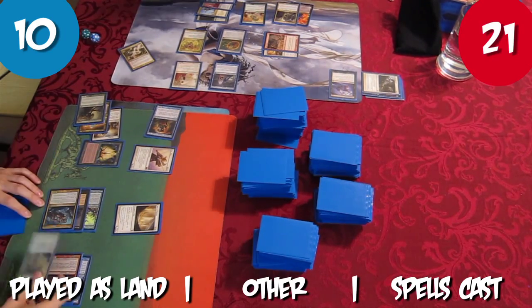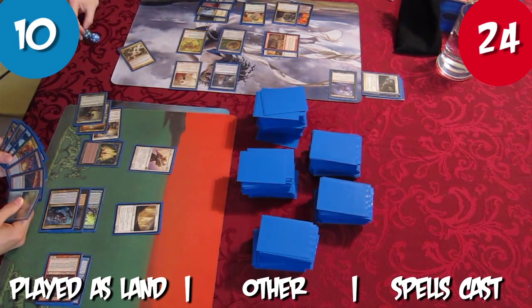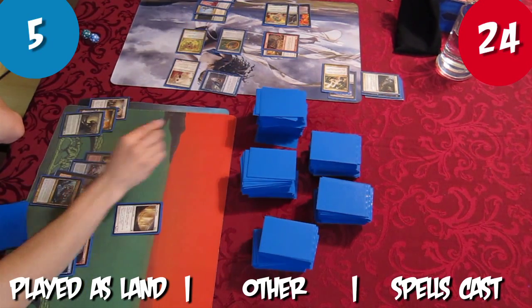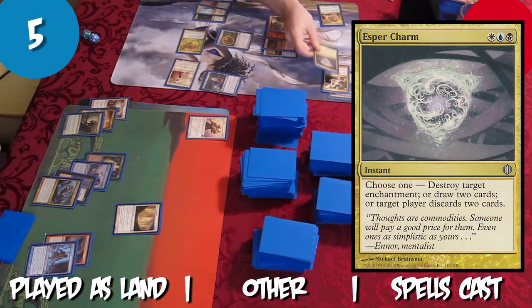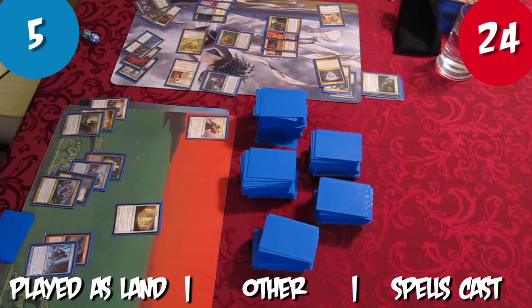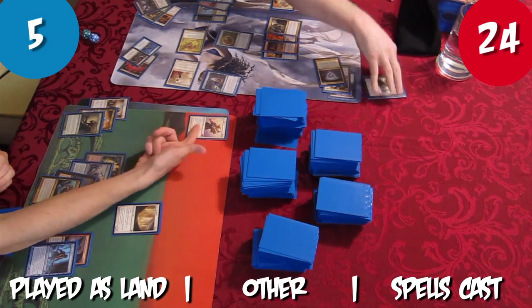In response, Tristan returns Phyrexian Rebirth to his hand using Milouku's ability. Rob gains 3 life from the Helix. Rob attacks Tristan for 5 with the Prognostic Sphinx. Tristan attacks Rob with Sun Titan, bringing back Sin Collector. In response to Sin Collector's effect resolving, Rob casts Esper Charm, drawing 2 cards. Sin Collector's ability resolves and Tristan exiles Dredd Return from Rob's hand. Elesh Norn blocks Sun Titan, killing it.